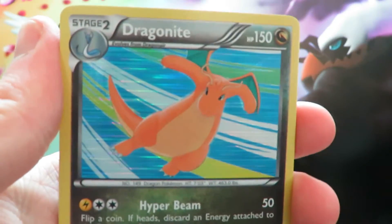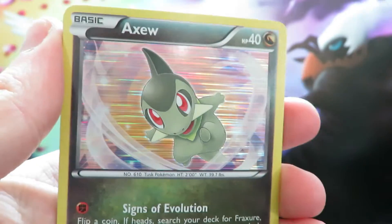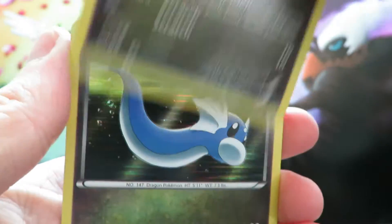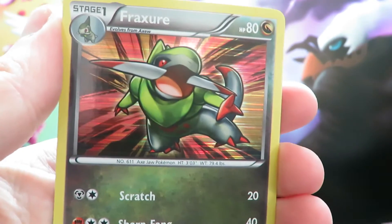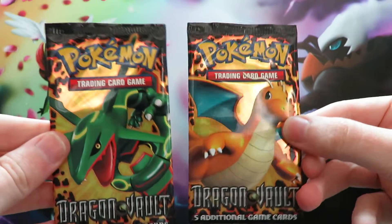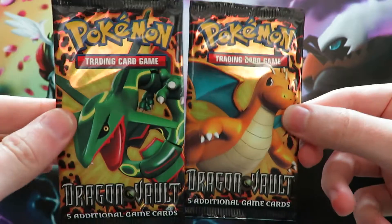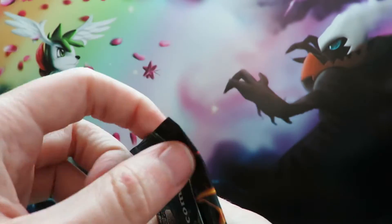Haxorus, come on then — hold the goods! Pack three gives us a Dragonite, a Druddigon, an Axew, a Dratini, and a Fraxure. Two packs left. We still need to pull Rayquaza, and we have Dragonite. We'll go for the Dragonite pack first.